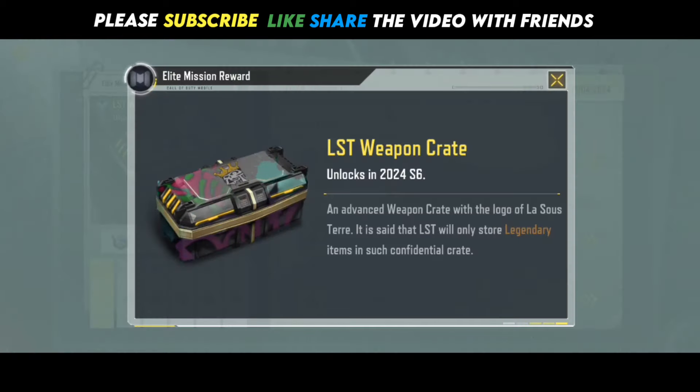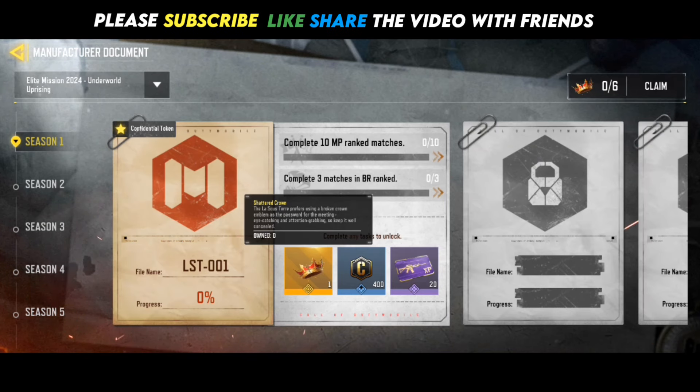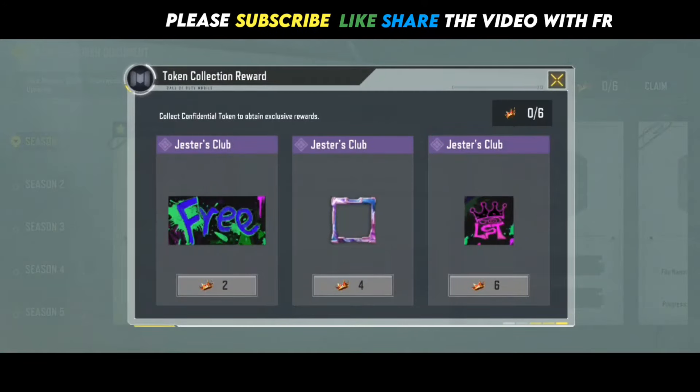The Elite Mission 2024 reward is called the LST Weapon Crate 2024. You need six shattered crowns to complete the document tasks. Through these shattered crowns or confidential tokens, you will get extra free rewards such as a frame, banner, and sticker.